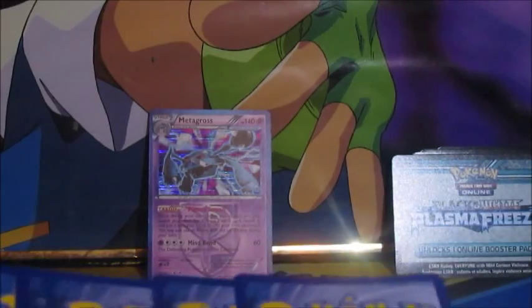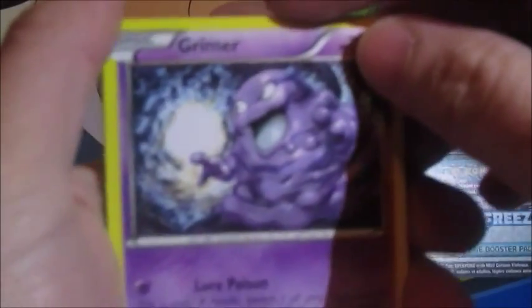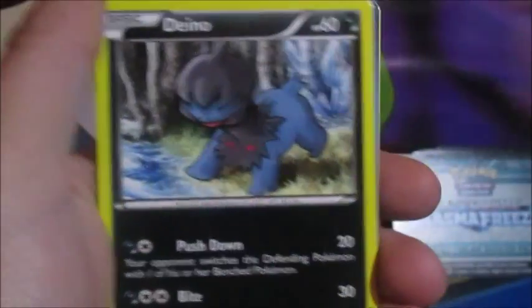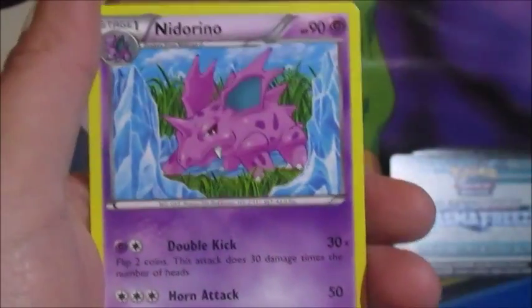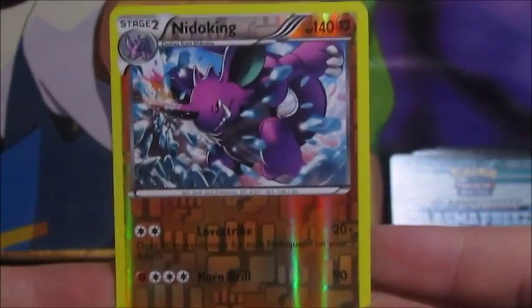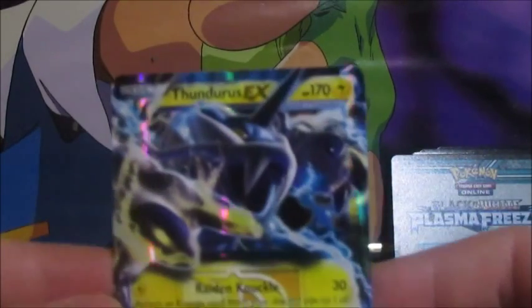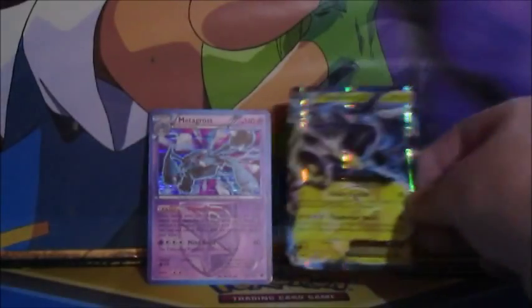Let's get another full art. We got Grimer, Nidoran, Tynamo, Deino, Vanillite, Team Plasma Ball, Lampent, Nidorino. The reverse we have a rare Nidoking — that's a nice reverse — and the rare we have a Thunderous EX! There we go, another EX — that is another great pull. Let's put him in a sleeve.